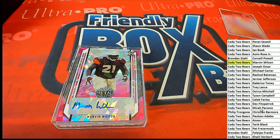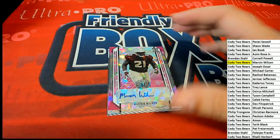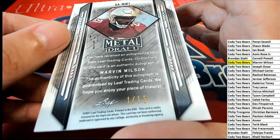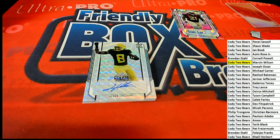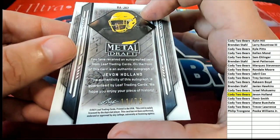Nice going, Cody. So that is the first hit out of the break, and we'll get to see what that is numbered to in just a moment. One of 15 — nice hit, very nice. One of 15, Marvin Wilson. Next up in the break is a Javon Holland. That one's going to be for Cody as well, and this is numbered 11 of 75.